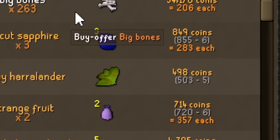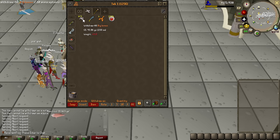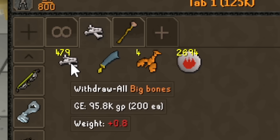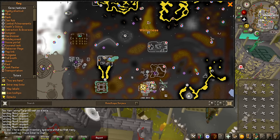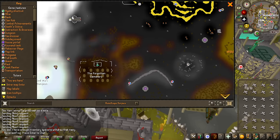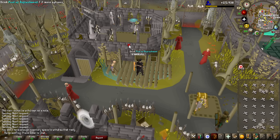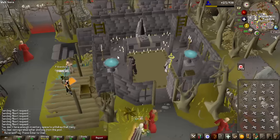After selling all the fire giant loot, I decided to buy 263 big bones because together with the ones I already had, we should have enough to get exactly 43 prayer on the Chaos Altar. To risk as little as possible, I'm not bringing any noted bones — just going to have a full inventory of big bones, running from Ferox Enclave all the way up to the Chaos Altar and back, restoring run energy at the pools.